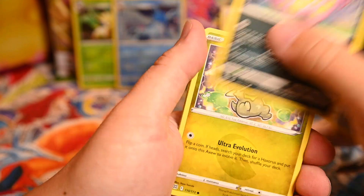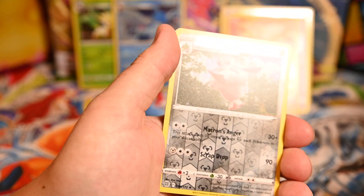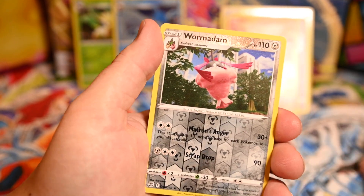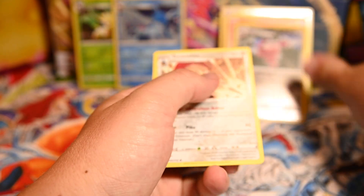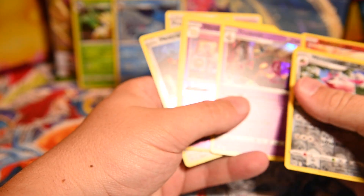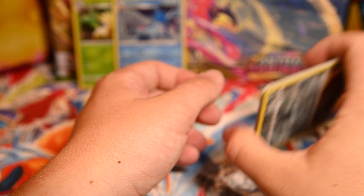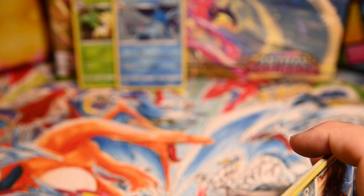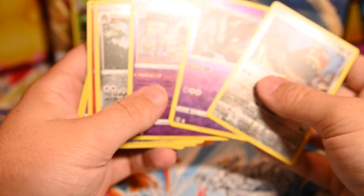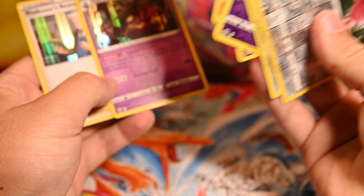Sneasel, Clink, Spiritomb, Axew, Impidimp, Energy, Cleansing Gloves, Dustclops, Beartic. Another reverse rare — like, seriously. Six packs: five reverse rares. I wouldn't feel so bad if at least one of those was a character card or from that subset in the reverse rare slot, but no. Dustnoir reverse rare, Alcremie, Miltank, Malmar — five reverse rares and two hollos.